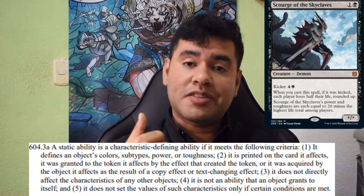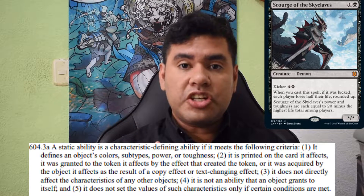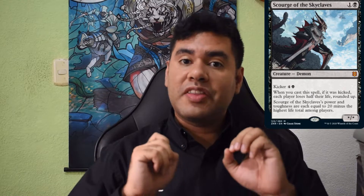Now let's compare it with Scourge of the Skyclave. As you can see, there's no power and toughness listed, and this is because of a Characteristic Defining Ability, or CDA for short. In a nutshell, this rule states that all the values of the card, including the power and toughness, are determined by the card itself. In this case, Scourge of the Skyclave's power and toughness is equal to 20 minus the highest life total among all players.